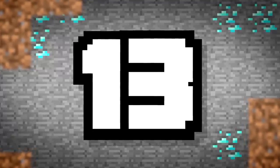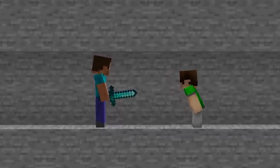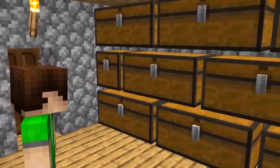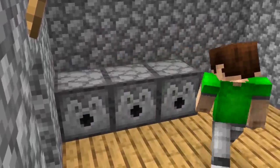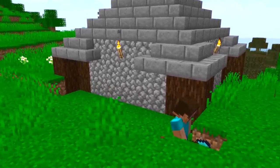Number 13. More x-ray hackers invading your server? Why not forget chests altogether? Dispensers can hold up to nine stacks of items, which is more than enough for all those diamond stacks. Since dispensers are considered a separate entity to chests, they won't be detected by x-rays, so you can keep them hidden just about anywhere.